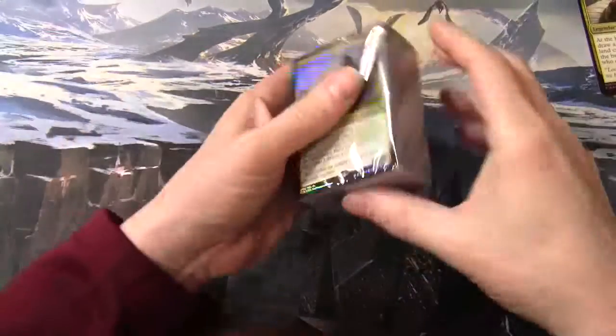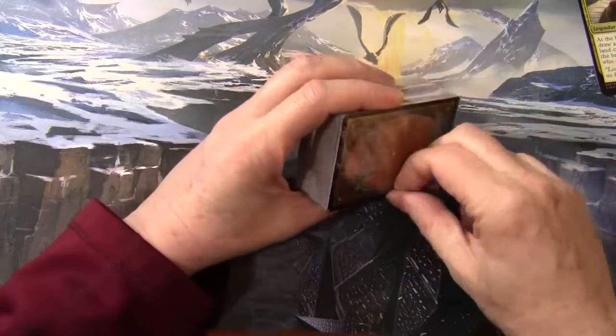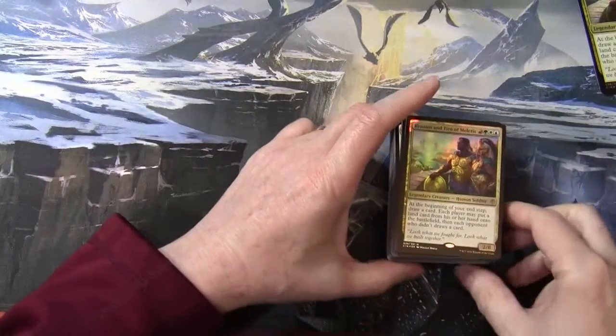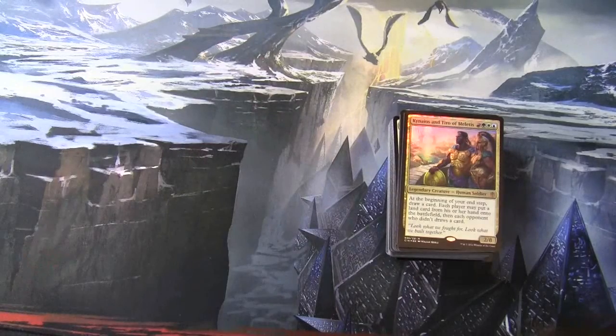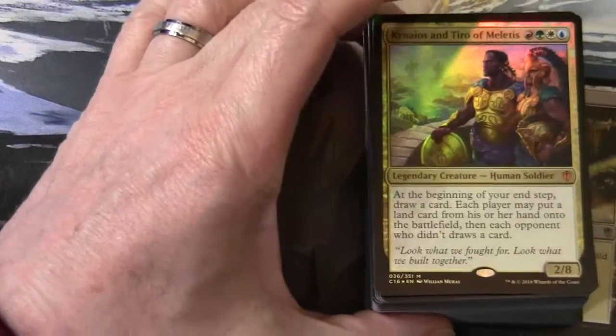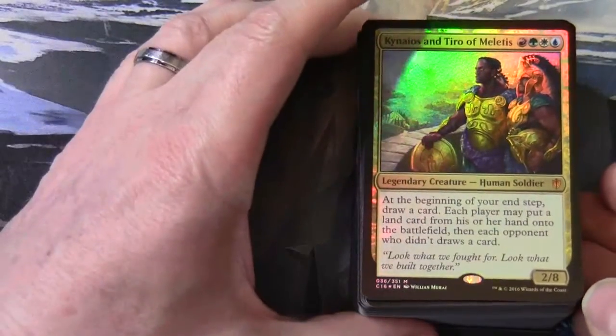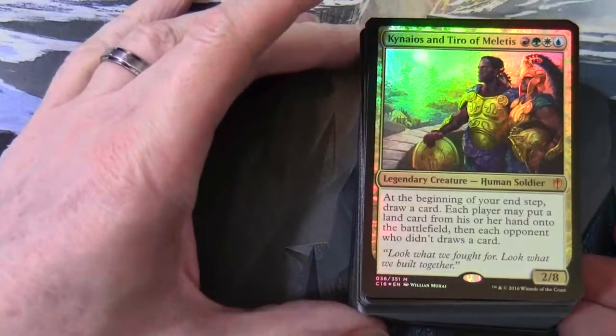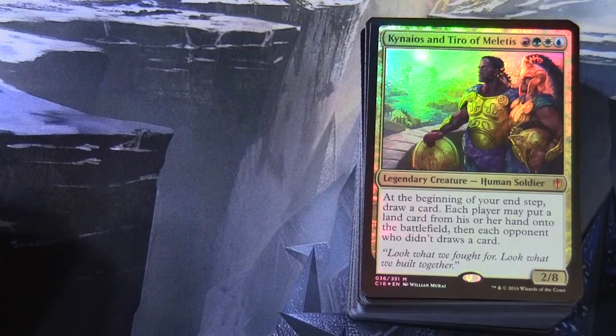It's been pretty interesting with these decks because they've been clever with the mana base — there is a certain amount of card cycling on the land, but they've tried to mix it up and give you some types of dual lands that aren't necessarily in all the decks for those particular two colors. Let's look at this first card then — Kynias and Tyro of Miletus, red-green-white-blue, legendary creature human soldier, 2/8.